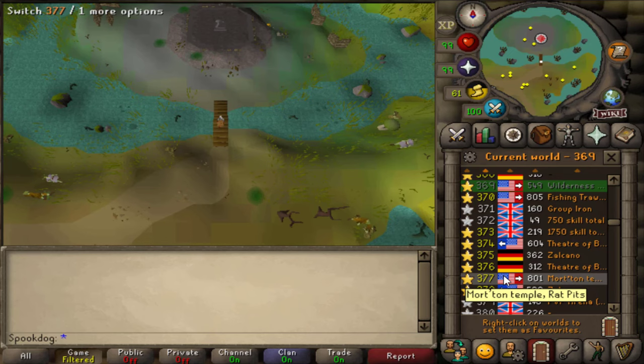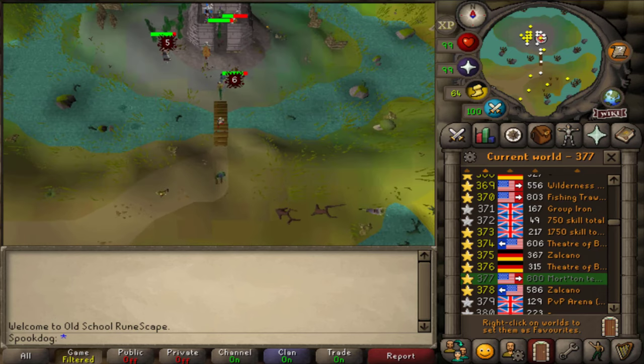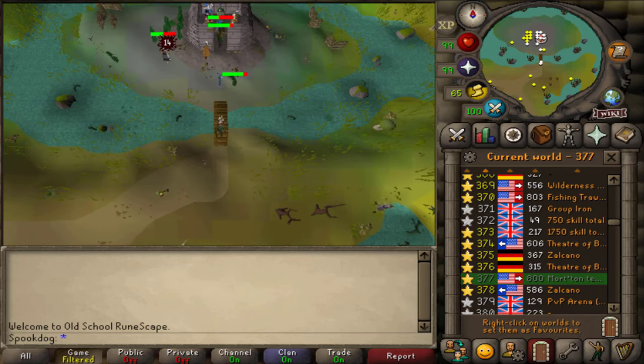The Shades of Morton minigame world is 377. You only need to be in this world for the temple part of the minigame, not the catacombs. You can solo, but it's much easier to do it in a group, so I really recommend using world 377. Also, if you hop worlds, your sanctity will reset to zero.